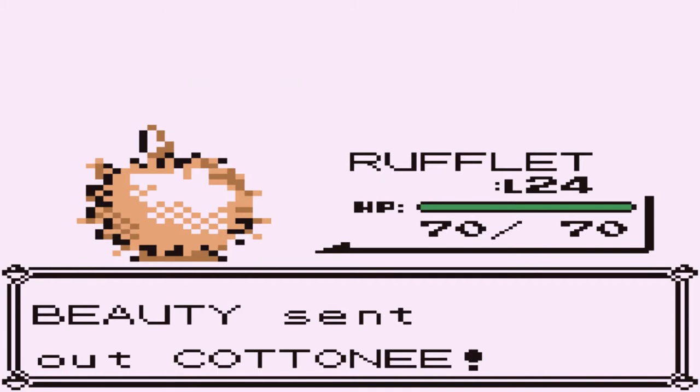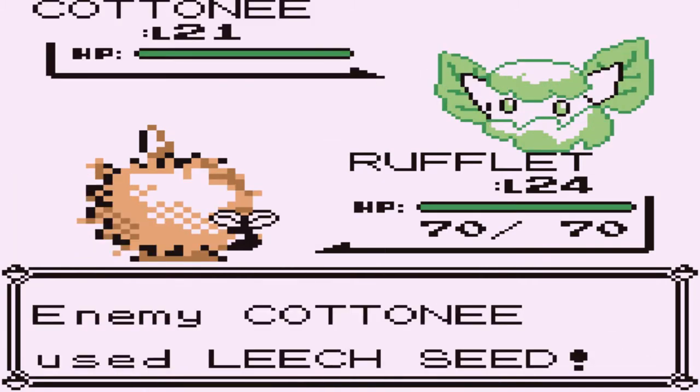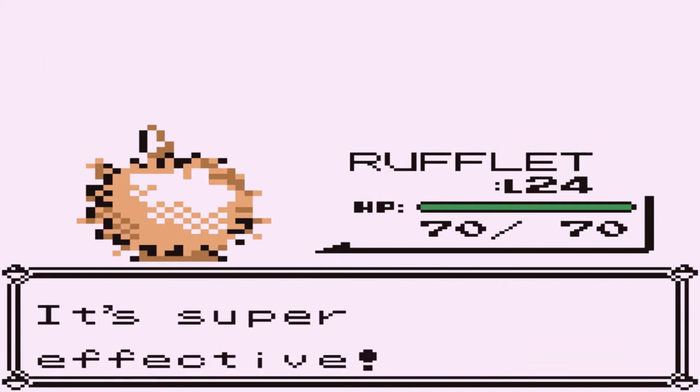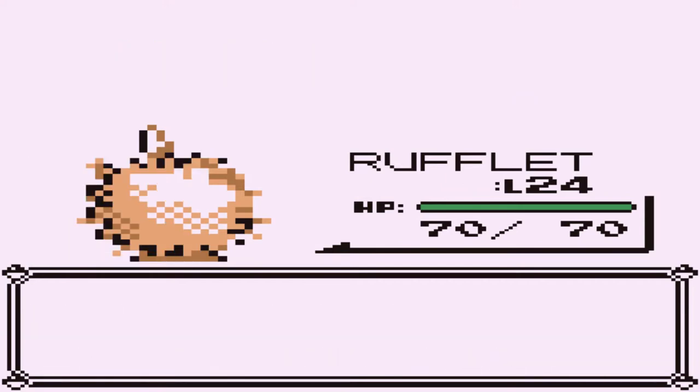Cottonee is coming out, so let's give Rufflet another hit right here. Let's go with a Wing Attack, but here comes the Leech Seed. Leech Seed is getting its butt kicked right there. Look at that — Cottonee defeated, and Rufflet is still getting experience points.